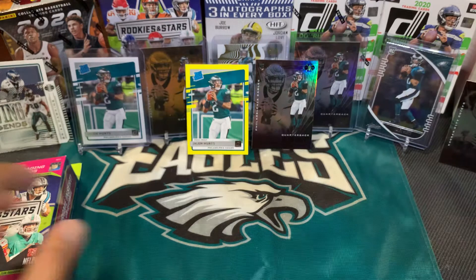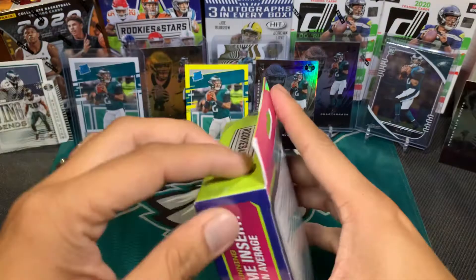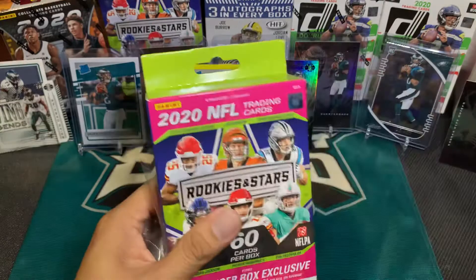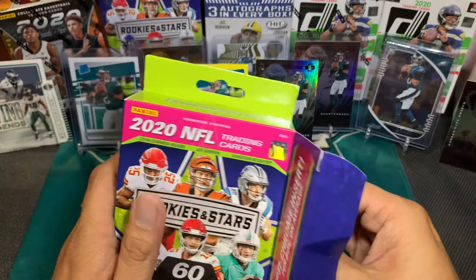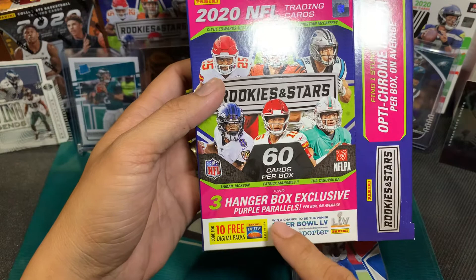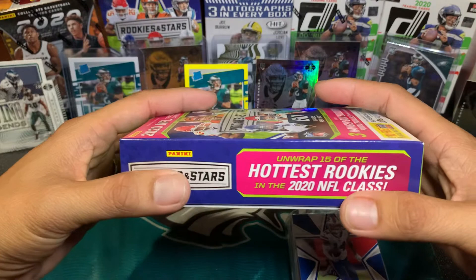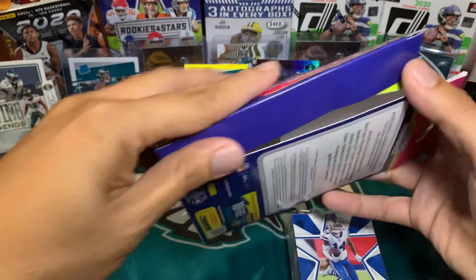Alright, now let's jump right on this hanger box — Rookies and Stars. While I'm opening this, like and subscribe if you're enjoying the video. Looks like we have one fat pack, 60 cards. It should have three hanger box exclusive purple parallels per box on average, 15 of the hottest rookies, and one optic chrome insert per box.